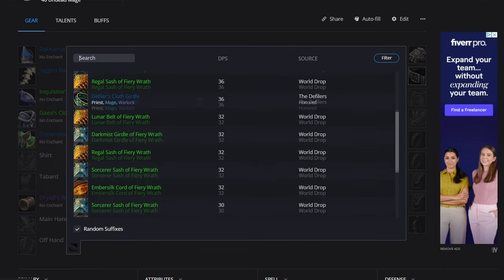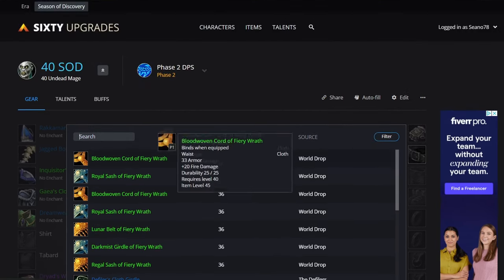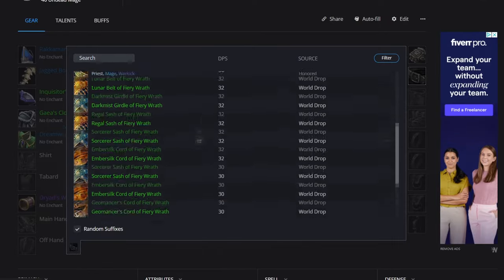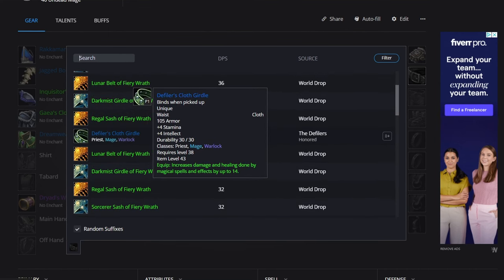For the waist, we've got fiery wrath options with 20 spell damage for fire. We'll probably grind up Arathi Basin rep — it's likely the STV PvP zone will have AB rep, similar to how Ashenvale had Warsong rep. The belt has 4 intellect and 14 spell damage. There's also an RFD option with a lot of intellect. We'll probably go with the Filer's Cloth Girdle.